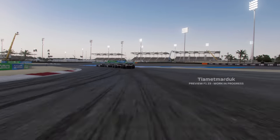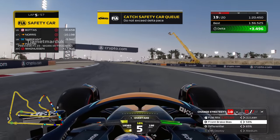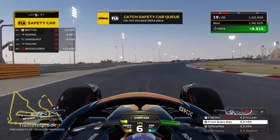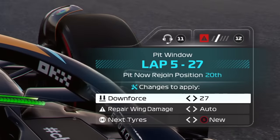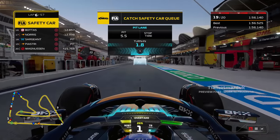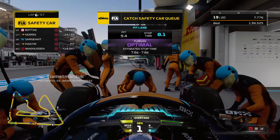Trying to really make up a lot of time on the way into the corner — locked the rears, spun around, lost that front wing. We're on simulation damage and the safety car has been deployed. Safety cars can be brought out by people retiring, debris, the usual stuff pretty much.